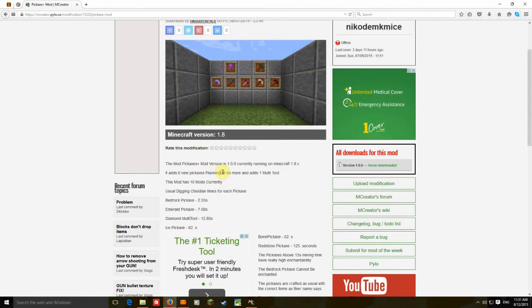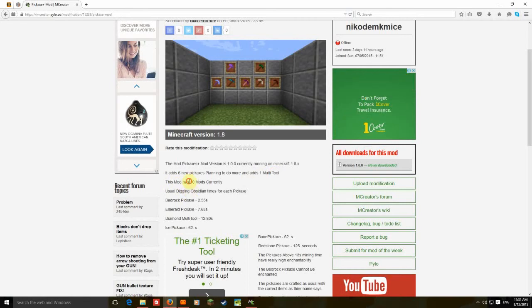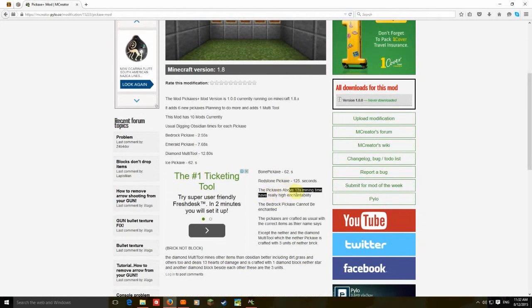It adds six new pickaxes and one multi-tool, with ten things coming. There's a bedrock pickaxe, an emerald pickaxe, a diamond multi-tool, an ice pickaxe, a bone pickaxe, and a redstone pickaxe. Redstone is apparently worse than bone — the pickaxe has above-thirteen enchantability.